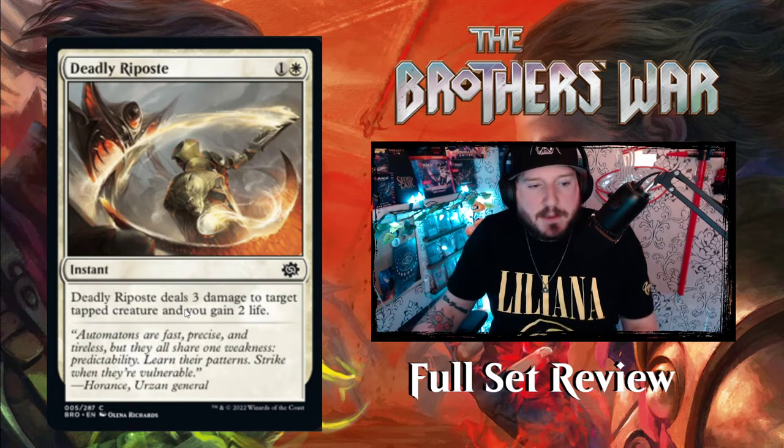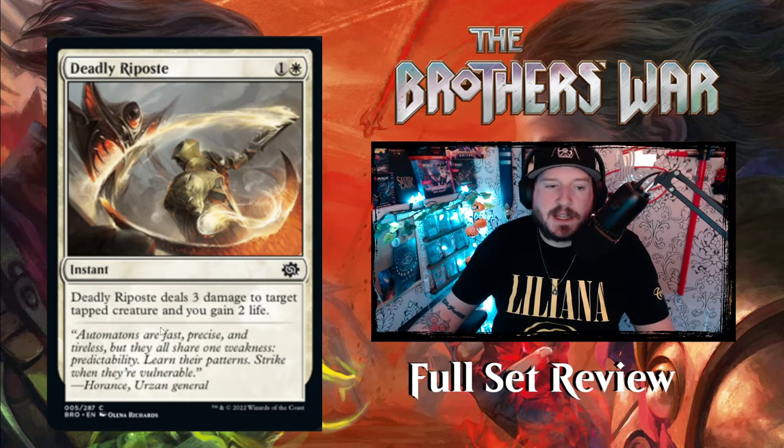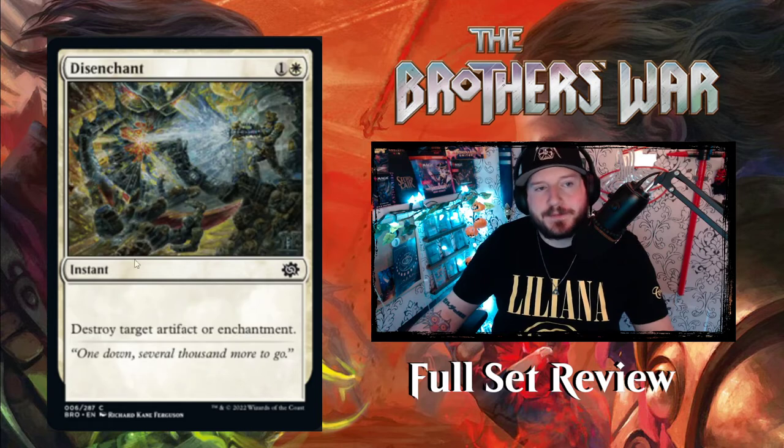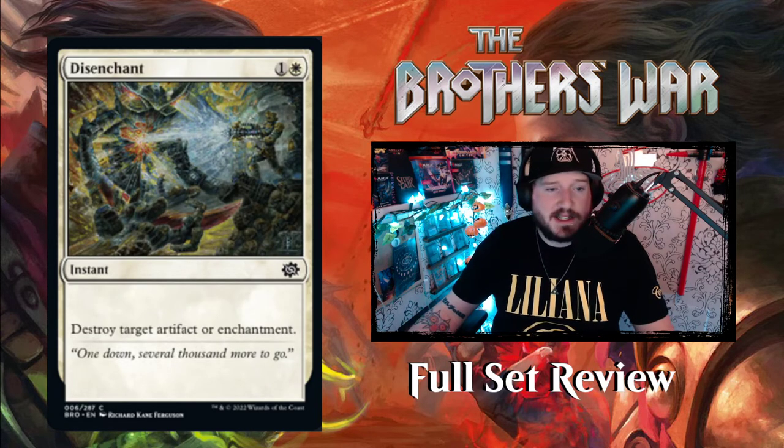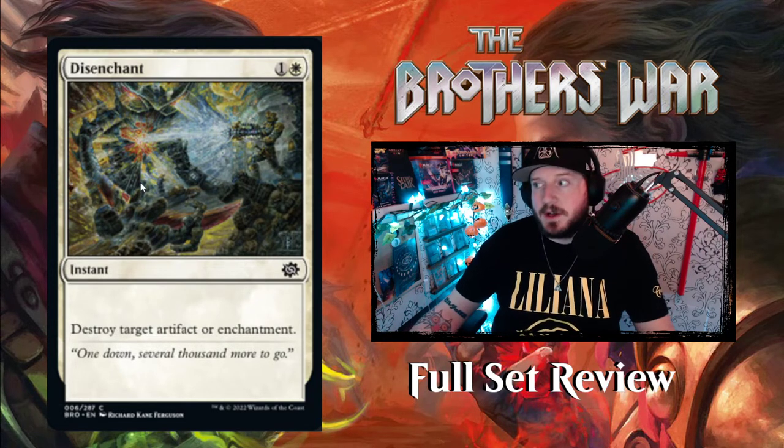Next is Deadly Riposte — one and a White instant that deals three damage to a target tapped creature and you gain two life. Interesting that they did three damage and two life — normally they don't do uneven numbers like that — but it seems like a good reprint. I believe it was reprinted from a previous set, possibly Crimson Vow. Next is Disenchant — one and a White to destroy target artifact or enchantment at instant speed. That works out really great.